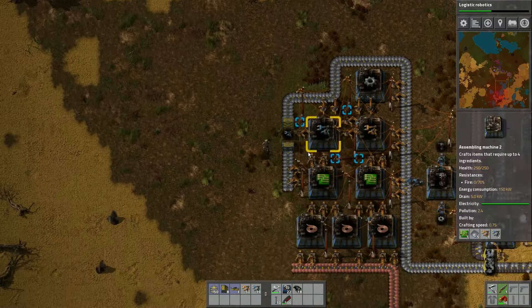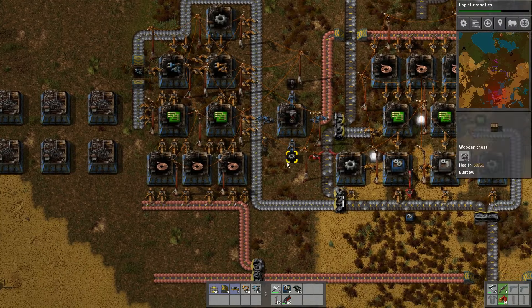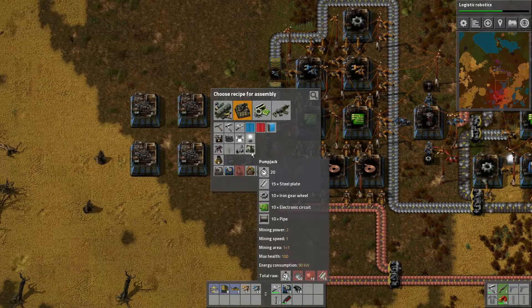I also don't know exactly how these things are made — I'm kind of new at the game. The pump jacks need steel plates, iron gear wheels, and electronic circuits. It takes 20 seconds to make a pump jack, which is fine. But it looks like we don't even need as many iron gear wheels as we're going to have. The electronic circuits are going to be probably the hardest thing.